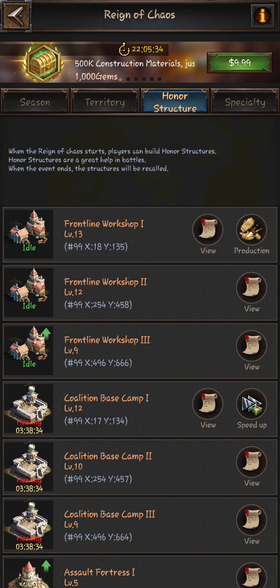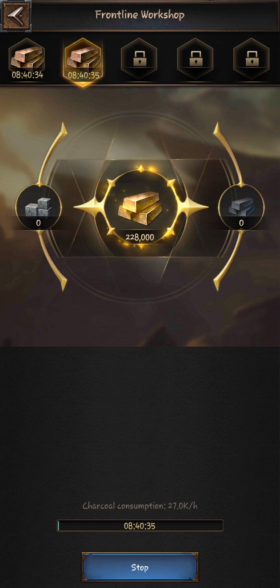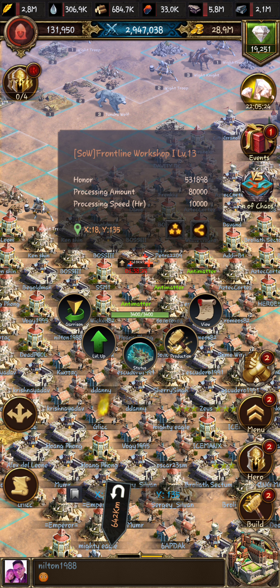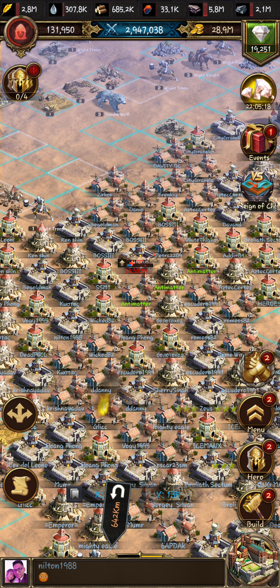Then you go into production, take your gold bars, and use those to produce them. Then you take those and upgrade your workshop, which will give you processing speed in order to produce the materials that you need.